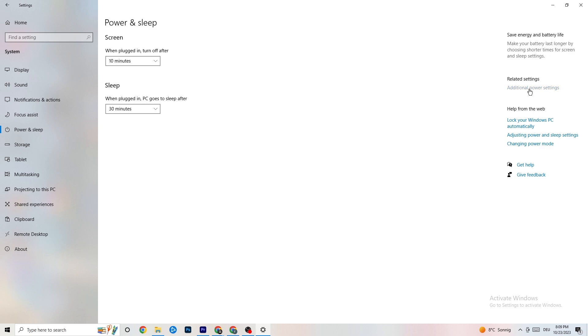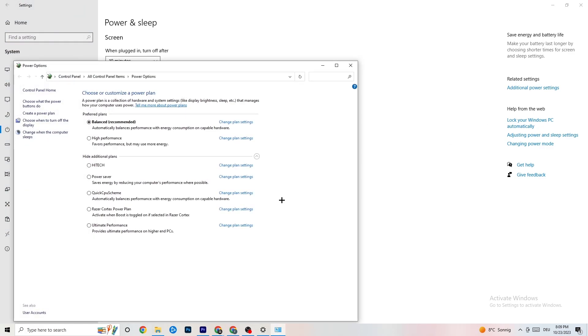Go to 'Additional power settings' and try different options to see which works better for you. For me it's 'Balanced,' but sometimes 'High performance' works better. Click between High Performance and Balanced and test which one works better with your game.